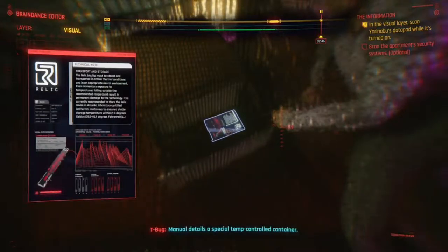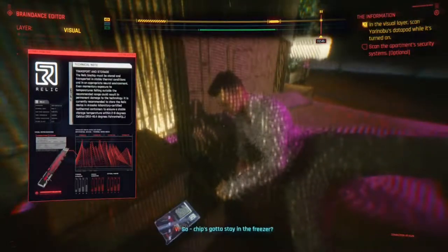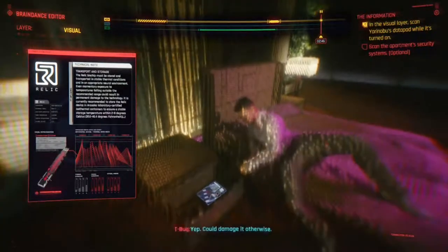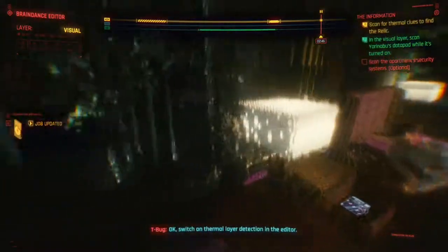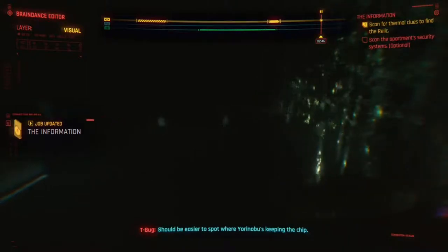The manual details a special tip control container — the relic needs to be kept really cool, so the chip's got to stay in the freezer. Could damage it otherwise. Switch on thermal layer detection in the editor; should be easier to spot where Yorinobu's keeping the chip.